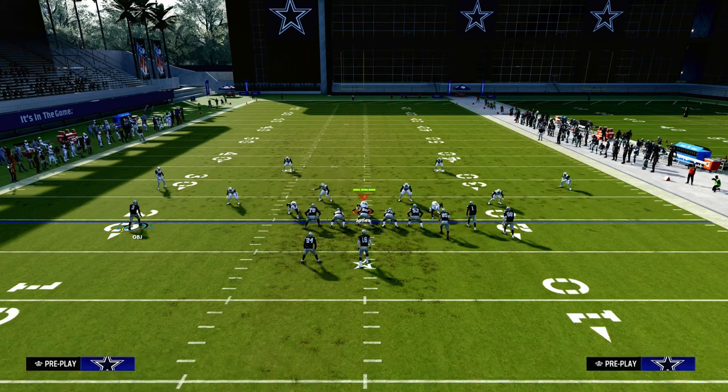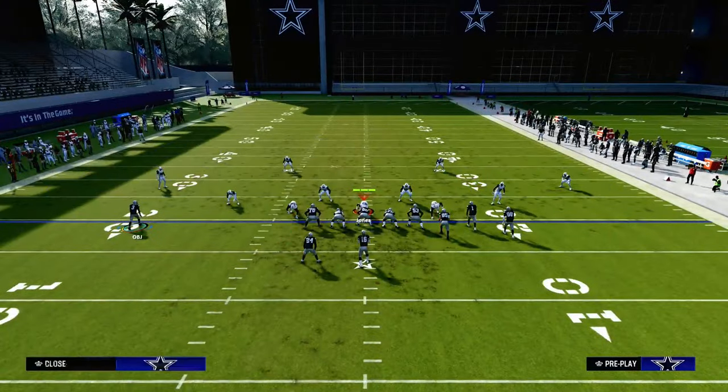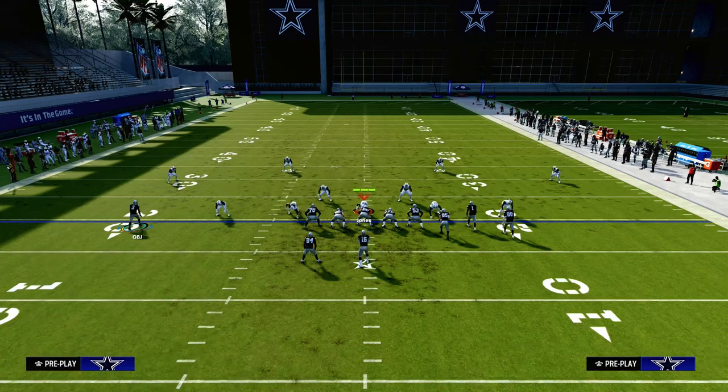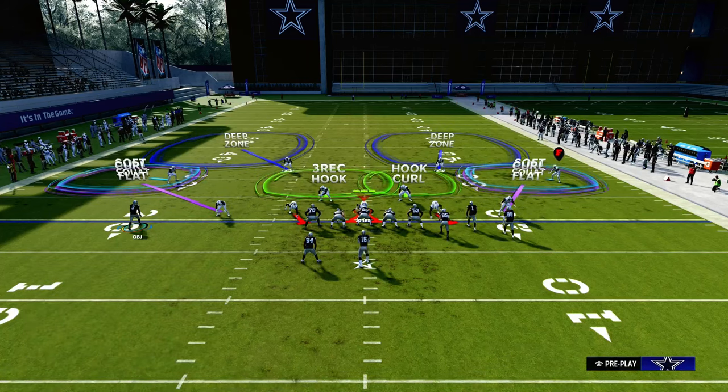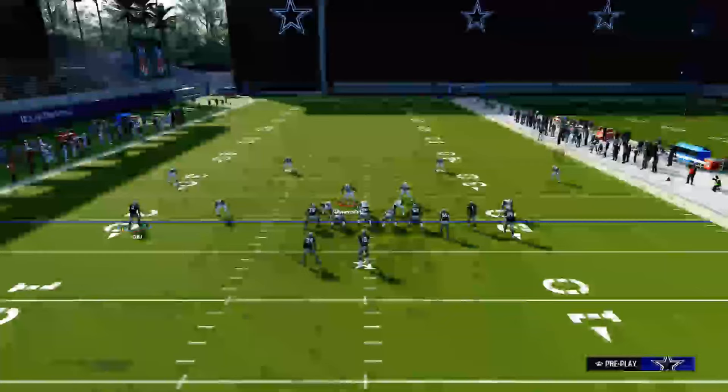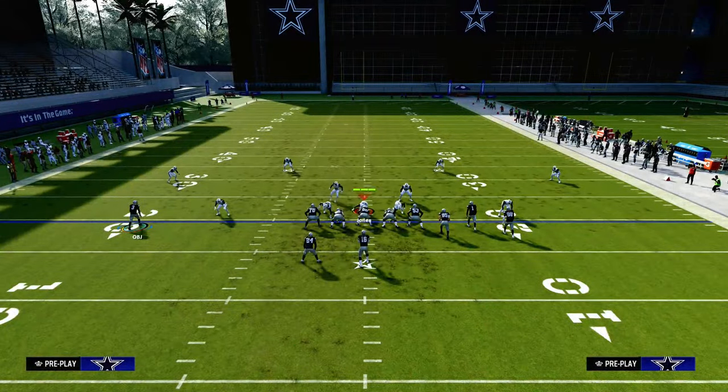The first coverage I want to show this against is a backed-off 30-yard cloud, because this is what most people are running defensively right now. They're going to try to send three and get down in here with their user.